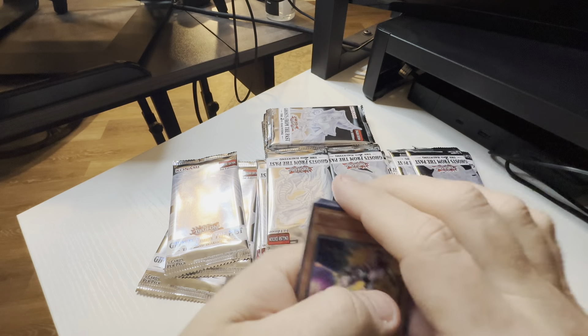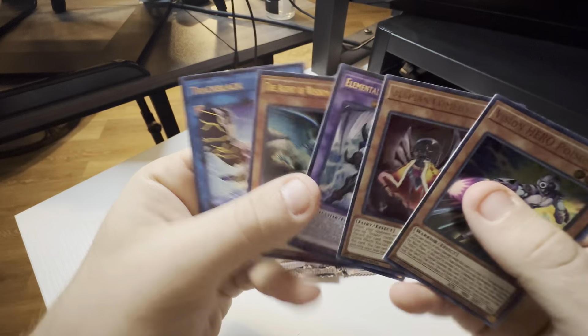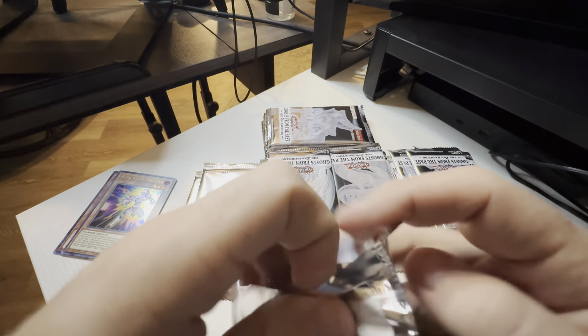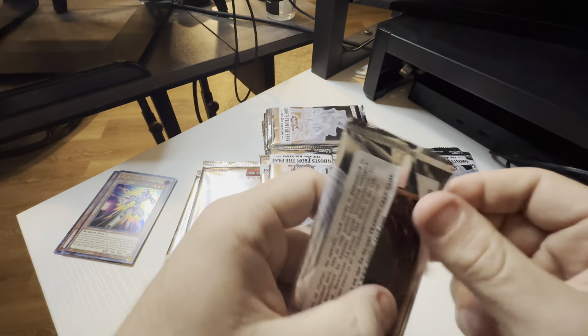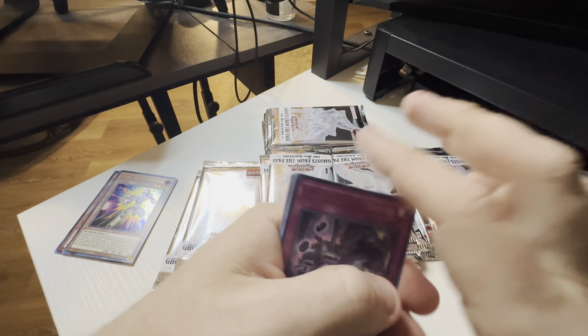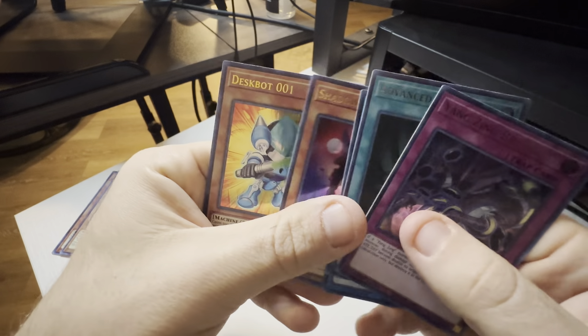Like I've mentioned, I have a Dark Armed Dragon and a Winged Dragon of Ra. Two out of five display boxes so far — that's not too bad. Would like Advanced Ritual, Protector, Shadow Vampire.